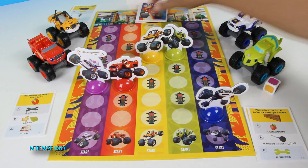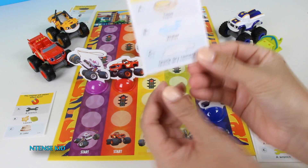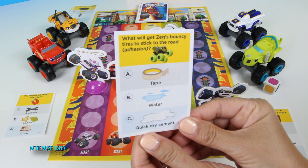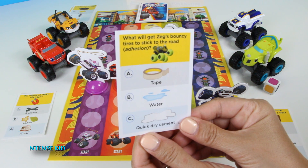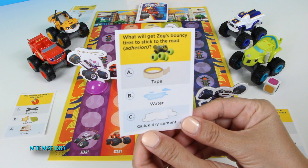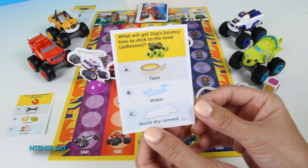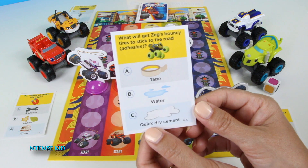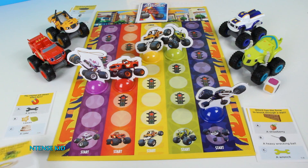Alright Starla, here's your question: What will get Zeg's bouncy tires to stick to the road? Is it tape, water, or quick dry cement? That's correct — quick dry cement for adhesion. Good job Starla. Yee-haw! Here I go.